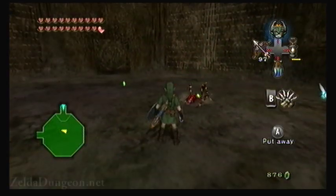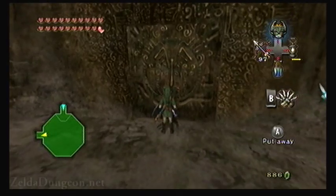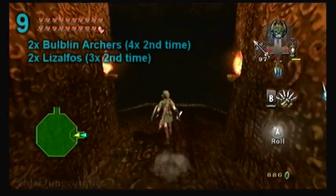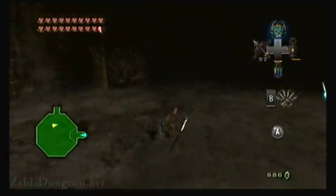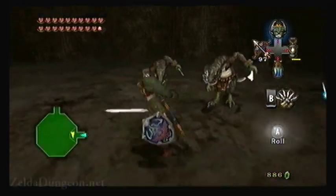Looking back at this, a better strategy would have been to shoot the Lizalfos first using a bomb arrow. This causes the other one to run over to that location to try and see what's going on. Quickly shoot another bomb arrow at the same place to defeat the other one as well. After that, jump down, turn around, and begin defending to deflect the arrows. This way you can work your way forward and avoid taking damage.